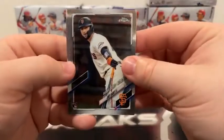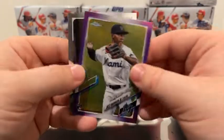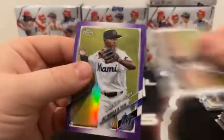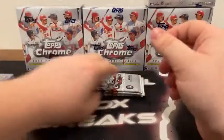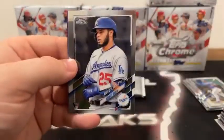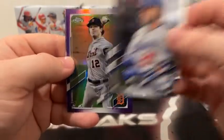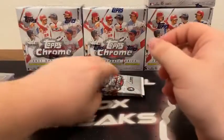There is Joey Bart on the base rookie for San Francisco. We've got Logan Gilbert, a purple Jazz Chisholm for Miami, and a base Jake Cronenworth rookie card for the San Diego Padres. I'm going to sleeve and top load Jazz Chisholm for the Miami Marlins. This pack starts with Esteban Floreal for the Yankees. We've got a Kiebert Ruiz rookie card followed by a purple Casey Mize, and a base rookie of Dane Dunning for the Texas Rangers. We'll sleeve and top load Casey Mize.